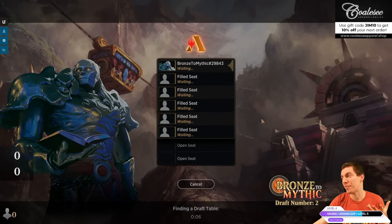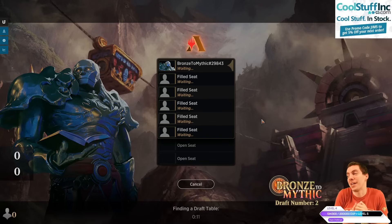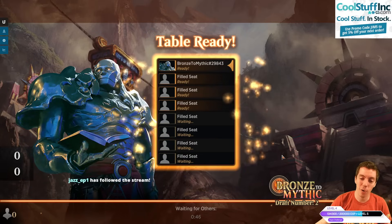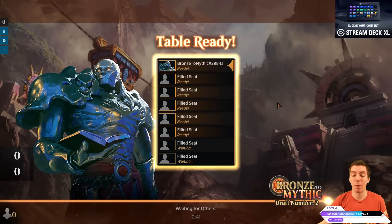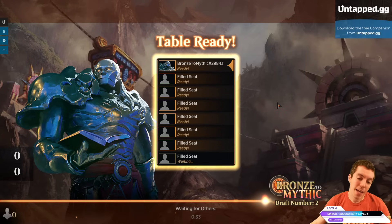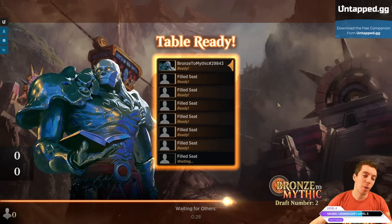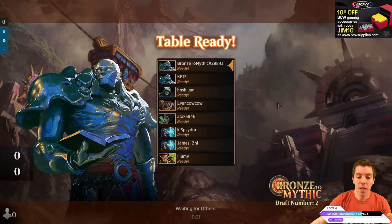Our first draft was definitely a first draft. Whenever we do our first episode of Bronze to Mythic, you always get that feeling of 'okay, yeah, this is our first draft.' We're not really sure what cards go where, and the deck is always functional but not very exciting. That's the fun though — we're going to learn the format together, try out different things. The black-red descend deck didn't seem super great; it wasn't that easy to descend. This format has a lot of moving parts and cross-synergy between different color pairs and archetypes.